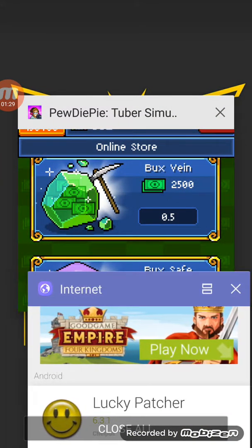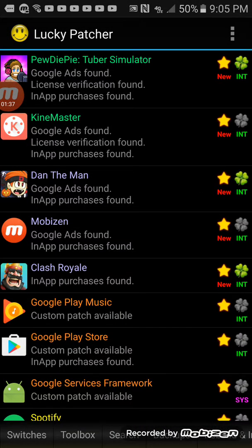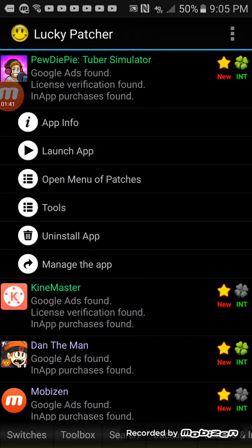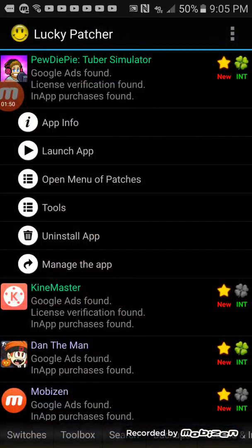I'm just going to close my Tuber Simulator out. Now what you want to do is open up the app after it's done downloading, click on PewDiePie Tuber Simulator. Make sure you go to Switches and make sure that the top two are on - the rest don't need to be on.